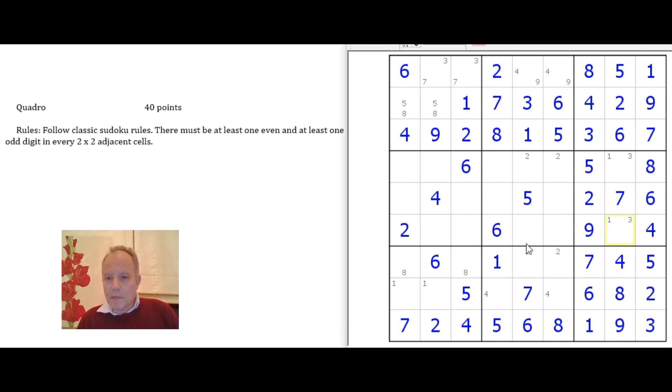Eights are in columns one and three — there and there — so up here it must be the column two eight, which fixes on five. We're going on quite nicely now. You can see why this wasn't perhaps a very high-graded puzzle, but it's nice to get through it reasonably quickly. We might still need the constraint one more time perhaps.